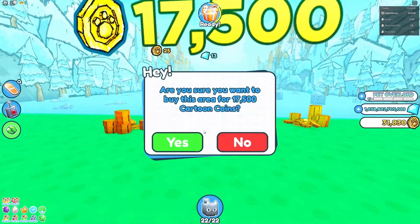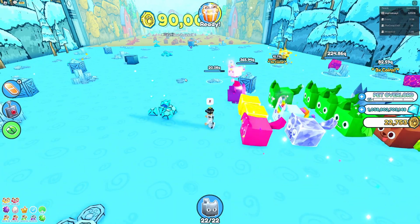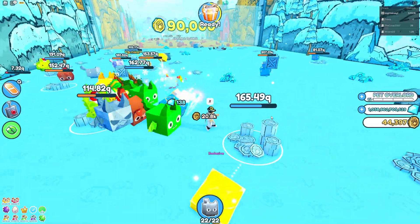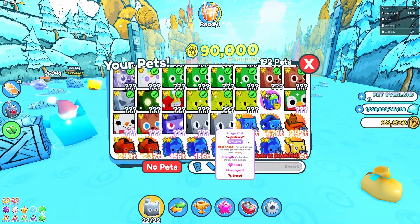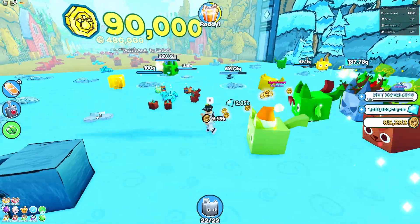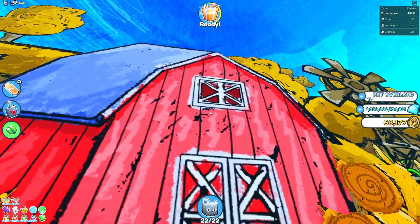Let's go to the next area of the doodle world. This world actually looks amazing — the snowy mountains look so sick, like a doodle painting. We need 90,000 coins to get to the next area, but that's easy. I think there's also a whole new enchantment for this world, probably five times cartoon coins, but I'm not sure how to get that. These coins take forever to break but we almost have 90,000. We're in the next area — this looks so hot!